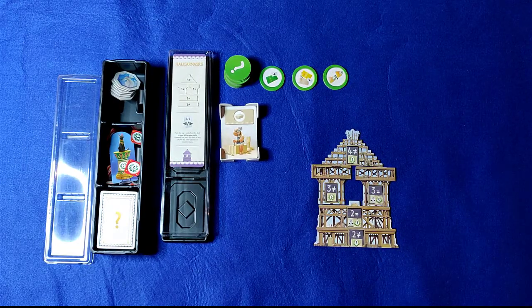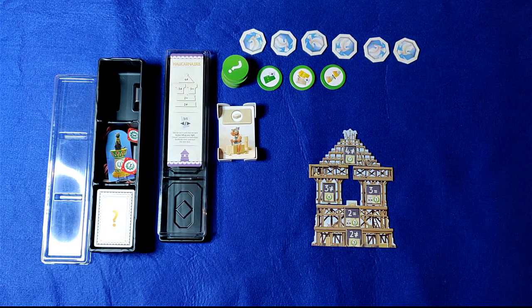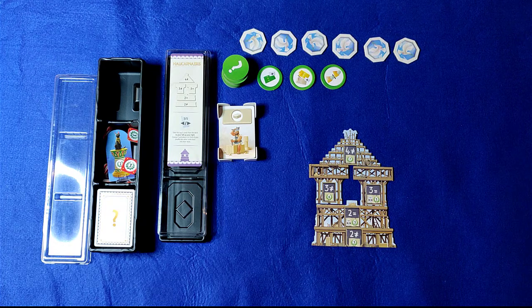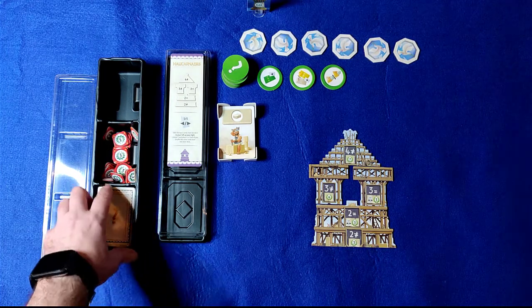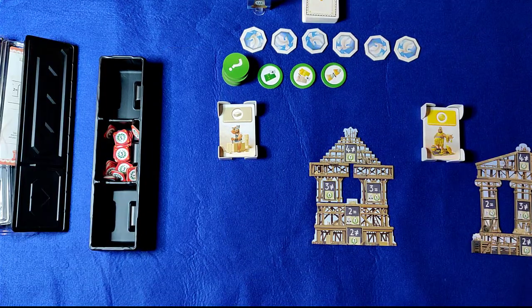Place the green progress tokens in a stack then deal the top three face up. Now place conflict tokens based on the number of players, peace face up, and also place the cat token in the middle. Finally, shuffle the central deck and place face down in reach of all players. Now we can start.